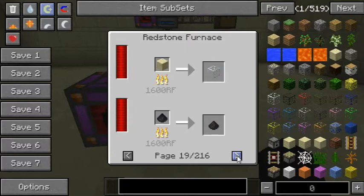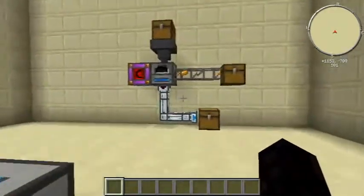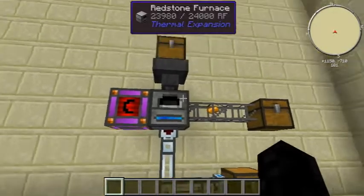You can click here on the middle to see the average power usage and all the items that you can actually cook in it. If I make a quick calculation, there's four hundred and thirty-two or something, so that's great.